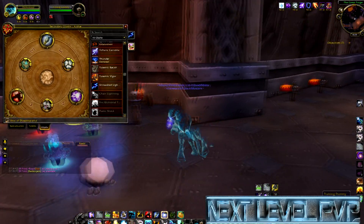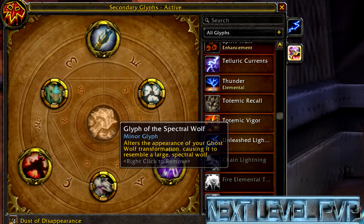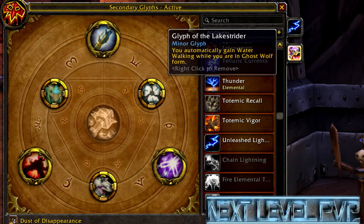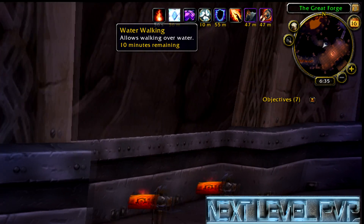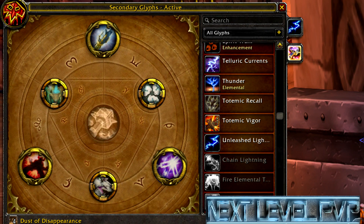There are also some Ghost Wolf glyphs — the first one makes you look like a spectral ghost wolf, which looks awesome. The second one that a lot of people will be using: getting tired of using reagents for Water Walking? Not anymore — the Glyph of the Spectral Wolf, known as Glyph of the Lake Strider, now lets your Ghost Wolf form also have Water Walking on it. It's pretty amazing.